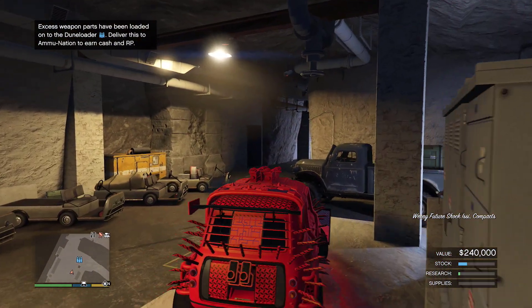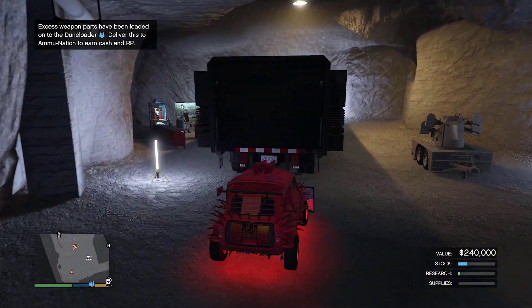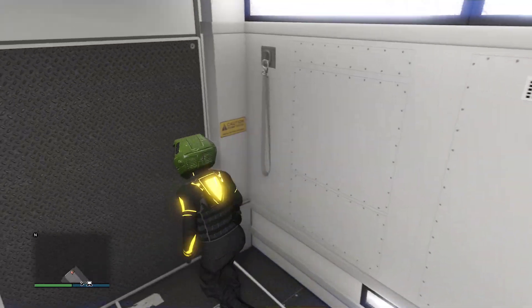Now you've got the new plate, just drive in, press right on the d-pad, and boom — you've got a new dupe inside the MOC. Now what you want to do is get out of there, call out a free bike, put it back inside the MOC, and then run and repeat. Easy peasy guys.